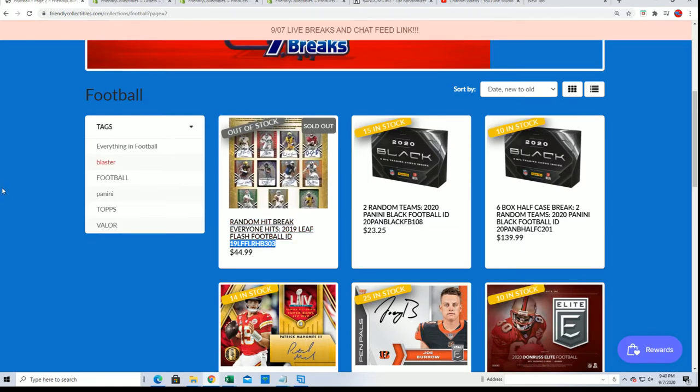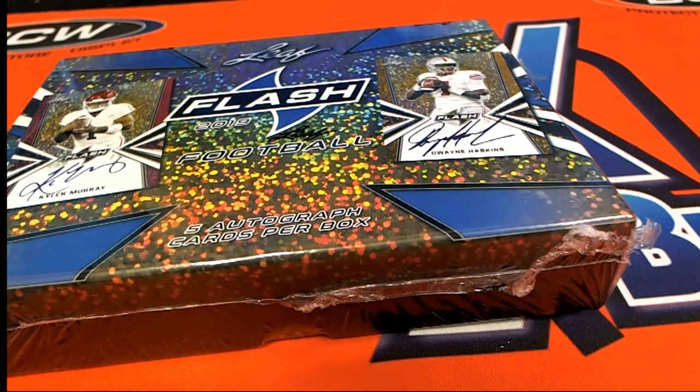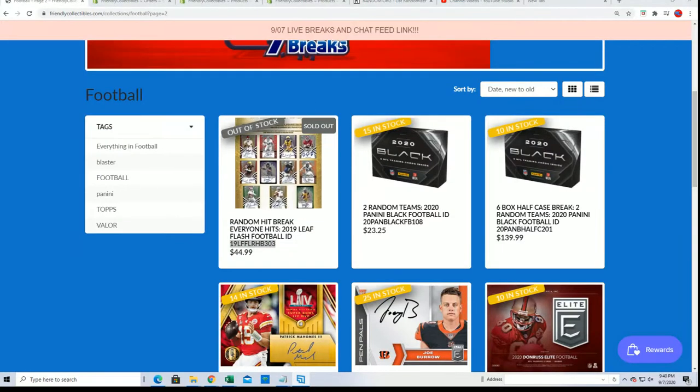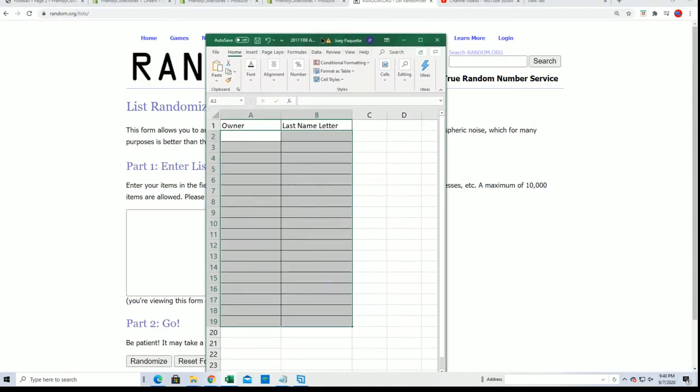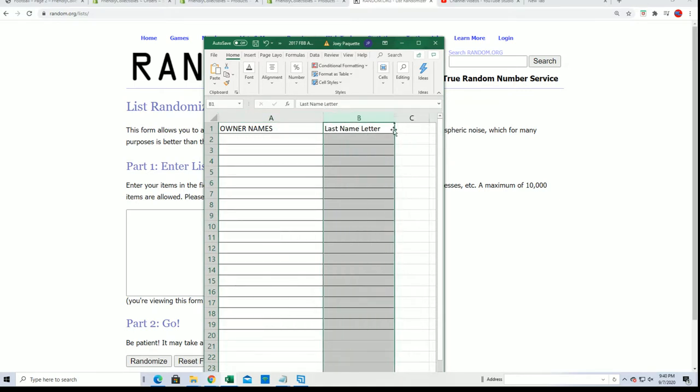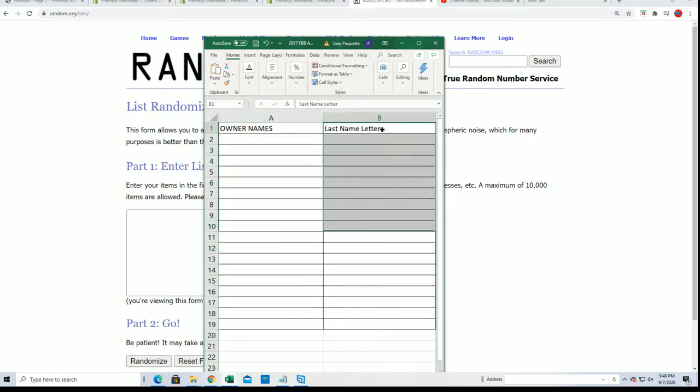The first thing we do in a random hit break is we open up the box and we look at all the hits. Then we're going to do the random. We're going to random the owner names, then we're going to random the hits. And this is 2019 Flash hits.